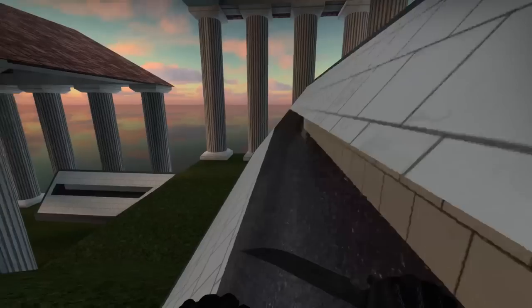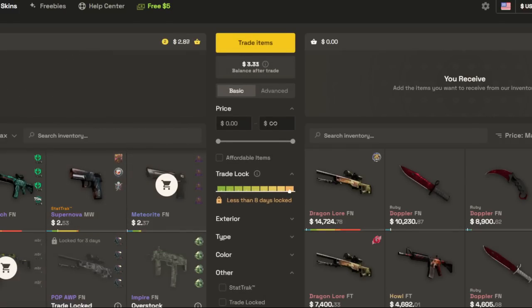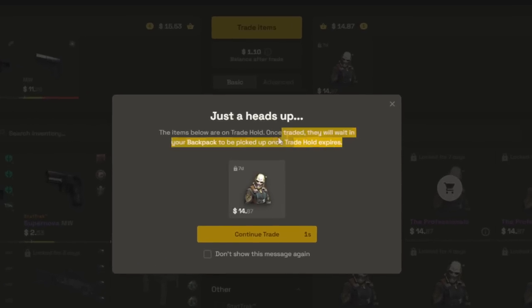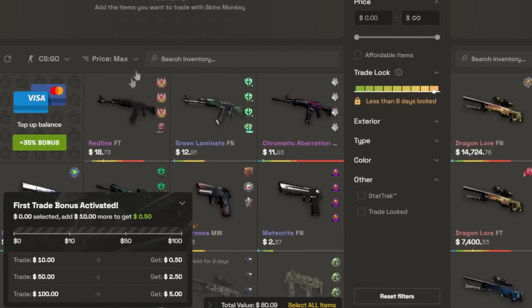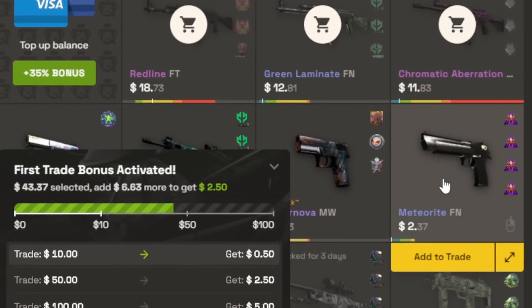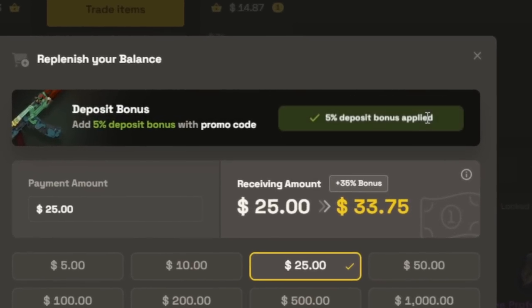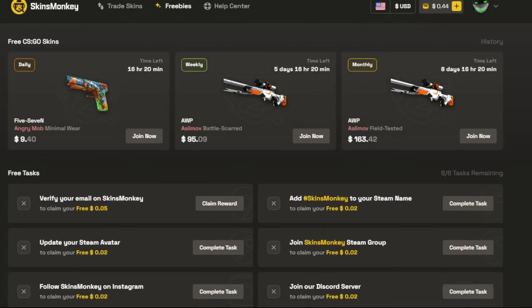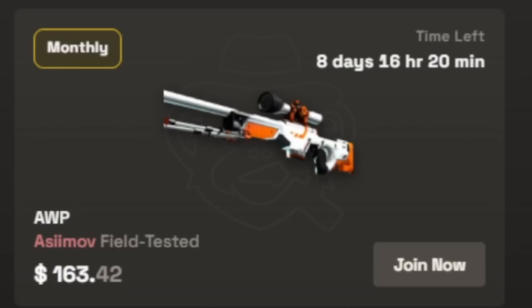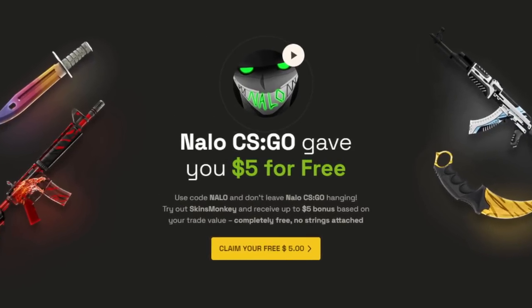But before that, let's talk about the sponsor of today's video, Skins Monkey. Skins Monkey is a website where you can take all of the skins that you don't want anymore and upgrade them into something pretty cool. Even if the item you trade for is on a trade hold, it'll be added to your Skins Monkey backpack until it's ready to be withdrawn. When you use code Nalo, there are actually two bonuses: an up to $5 bonus when trading skins, and an added 5% bonus when topping up your balance — on top of the 30% bonus they already give you. And even if you don't have any skins to trade, Skins Monkey has daily, weekly, and monthly giveaways you can enter completely for free. Check out Skins Monkey using my link in the description below.